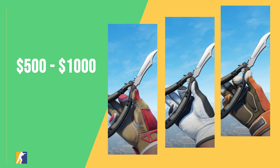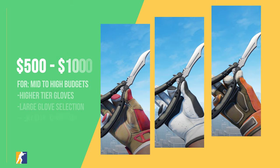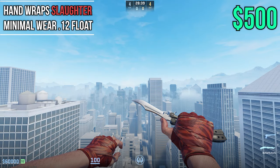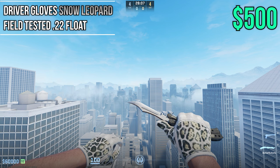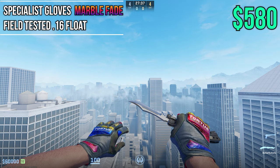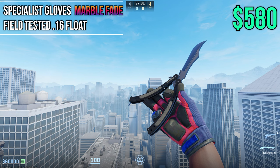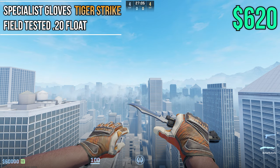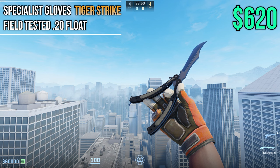Next up is the mid to high tier budgets covering gloves from $500 to $1,000. This price range will allow you to get some very nice gloves in good conditions or lower tier gloves in nearly perfect conditions. Kicking things off we have Slaughter Hand Wraps in Min Wear at 0.12 at $500 — very nice red fingerless gloves. One of my personal favorites are the Snow Leopards, also at $500 in 0.22 Field Tested float. Moving on we have Marble Fade Gloves in Field Tested at super low 0.16 float at around $580 — super colorful and pattern based. One of the most slept on gloves are Tiger Strike Gloves at Field Tested 0.20 float at $620 — very clean color palette on the palm and back.